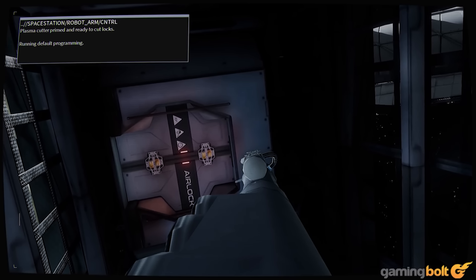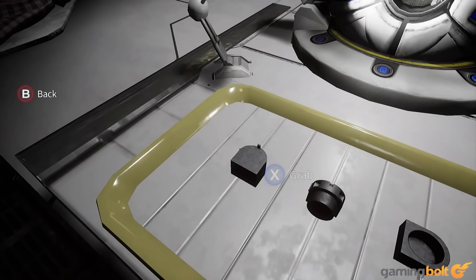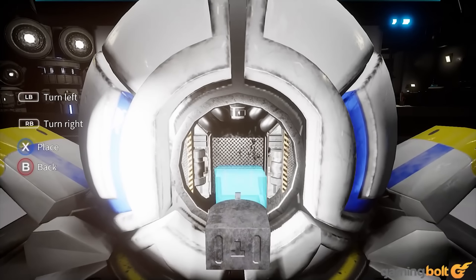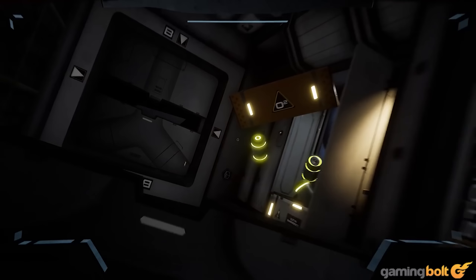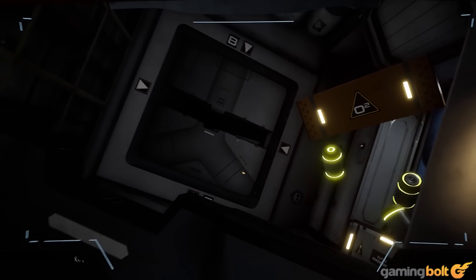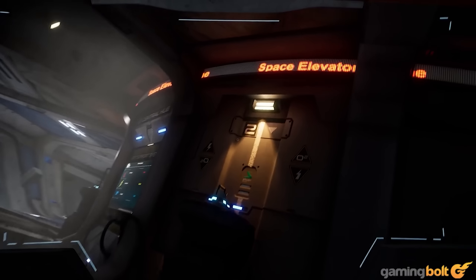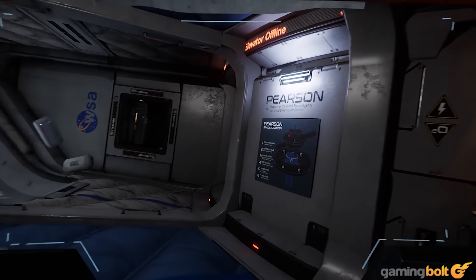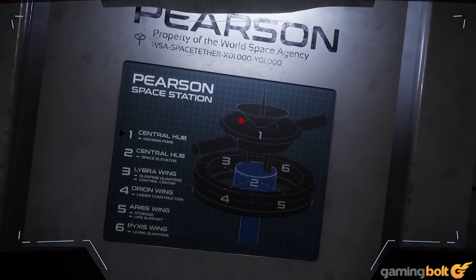Deliver Us The Moon is not a horror game, technically. There's no combat, no jump scares, no scary enemies or monsters to defend yourself against. But it can be very chilling and unsettling. For the vast majority of the experience, you're completely isolated, exploring eerie and abandoned indoor environments and the still and silent outdoor lunar environments. Unsurprisingly, that can be quite unnerving. That, combined with the mystery of what happened on the base, as well as the game's haunting and surprisingly effective soundtrack, makes for an experience that comes very close to being horror — without actually being horror.